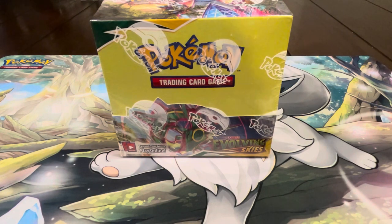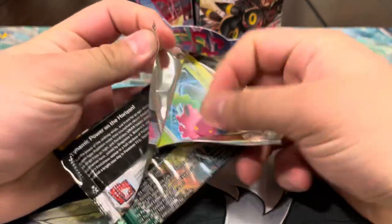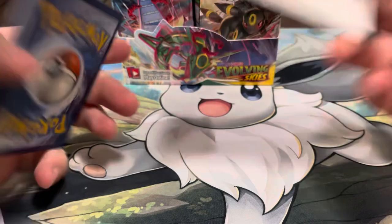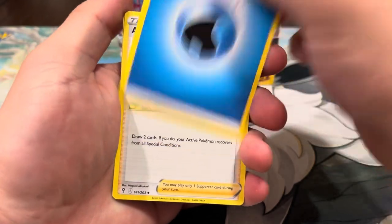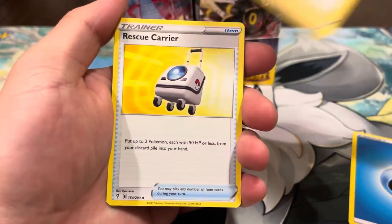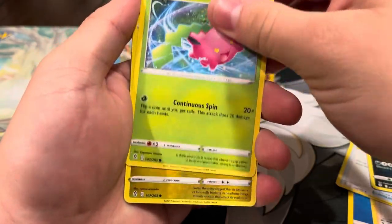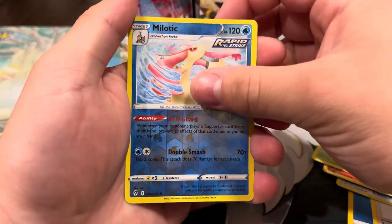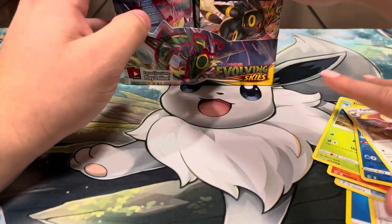All right, first pack of the video — we're starting off with an Umbreon pack. Umbreon is my favorite evolution, so hopefully we can pull the alt art. We do have the V Max, so we're just looking for the regular V. We haven't pulled an alt art from this set in a very long time. We got Scrafty, Hoppip, Bagon, Wobbuffet, Litleo, Dwebble, reverse Meloetta, and a Talonflame regular rare to start off the video.